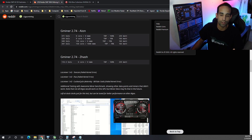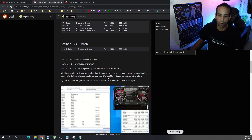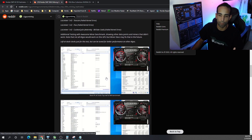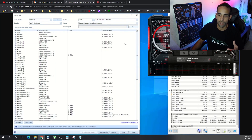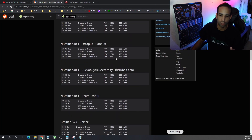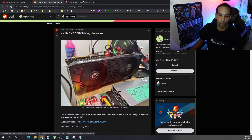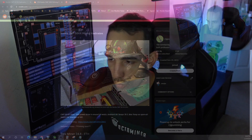G-Miner on ZHash was 110 sols at stock 235 watts without much tuning. With LolMiner at version 1.42 at the time, Tongue Coin failed, Flux failed, and KawPoW failed — though newer versions may support the CMP HX50. I also included some screenshots of Awesome Miner performance at stock clocks for various algorithms to compare. Really though, is this card worth getting? In my personal opinion, the answer is no.